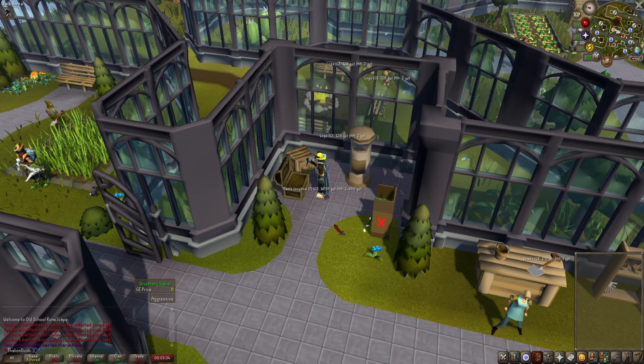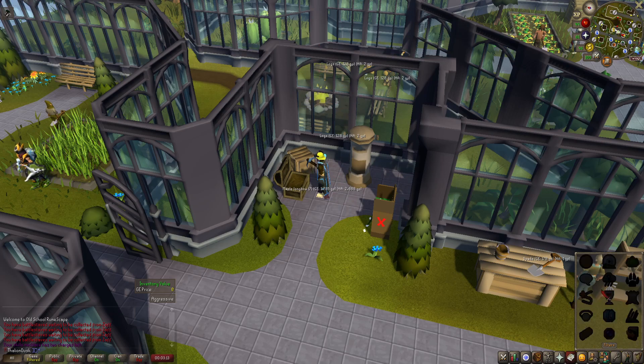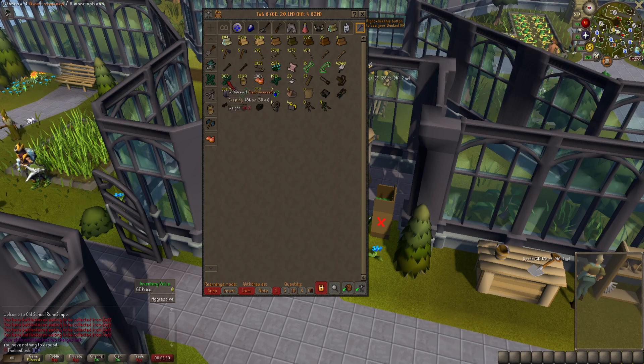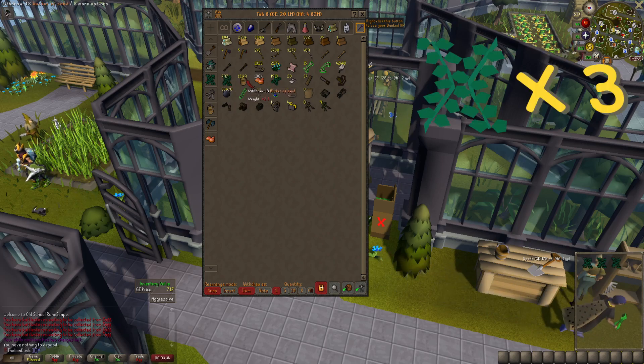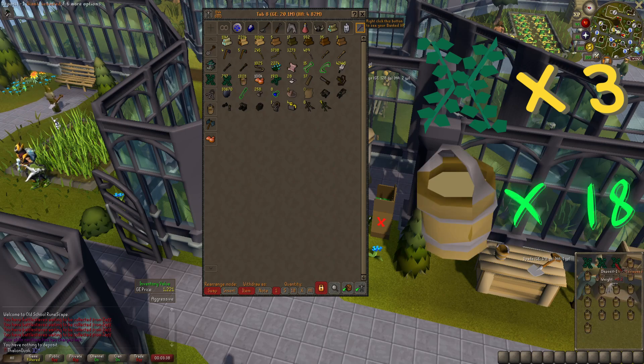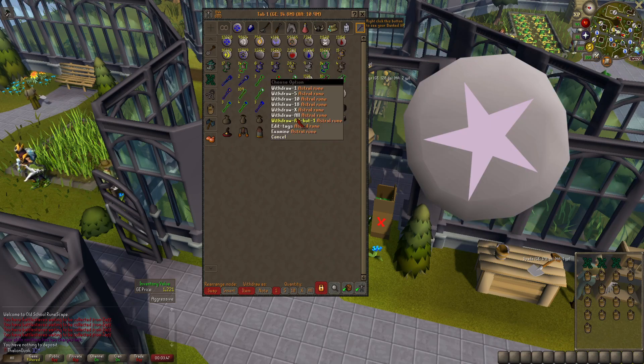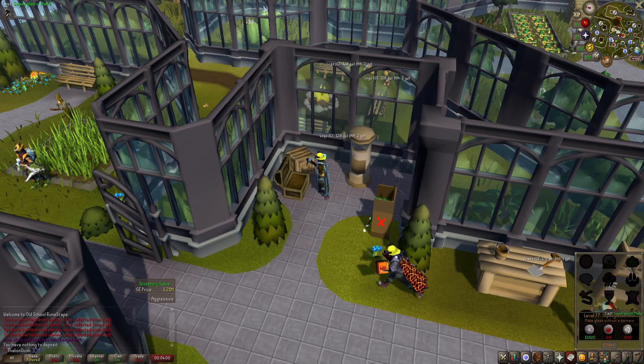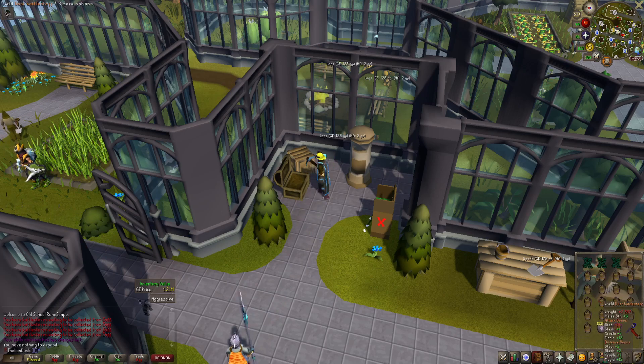For the final part — glass blowing with the lunar spellbook. You'll need the lunar spell book, so go do that quest if you haven't. You want super glass make at 77 magic. The trick is: use three seaweed, set the quantity to 18 for a one-click cast. You'll need astral runes, which you can buy on the Lunar Isle. Wield a fire battlestaff and an air battlestaff — the spell costs 10 air and 6 fire runes, which is why you wield both.